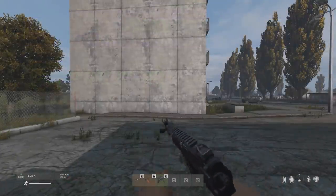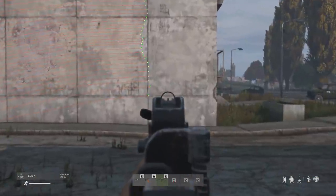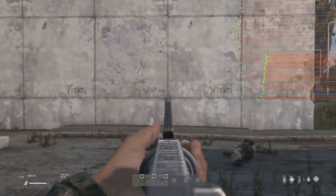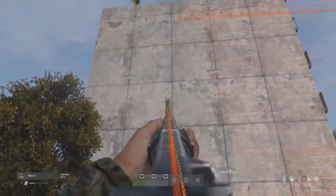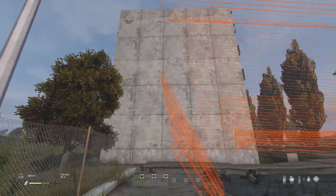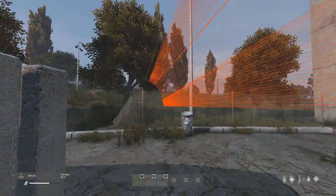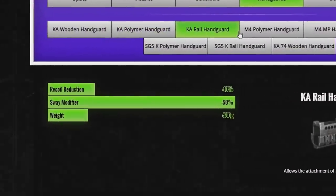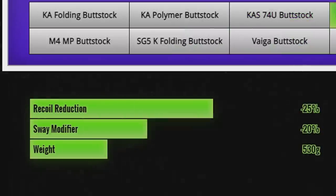For recoil, for example, this is the SG-5K, also known as the MP5. Without any recoil-reducing attachments this is the recoil pattern, but with attachments the recoil is significantly reduced as you can see. The same applies to the M4 — with recoil-reducing attachments it makes the recoil much easier to control, which is pretty much the same as in 1.12. However, in 1.12 all handguards and buttstocks reduced recoil by a standard 20%, whereas now they all have different stats — some are 30%, some are 15% — with most having over 20% recoil reduction, meaning buttstocks and handguards have generally received a buff in 1.13.